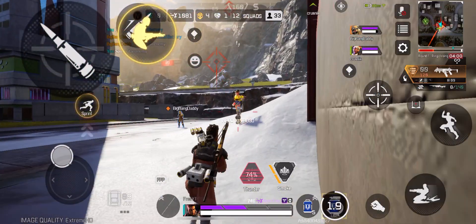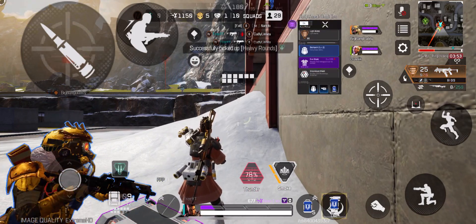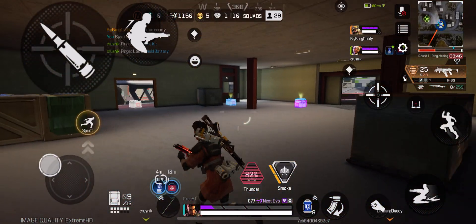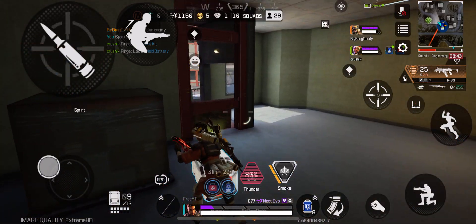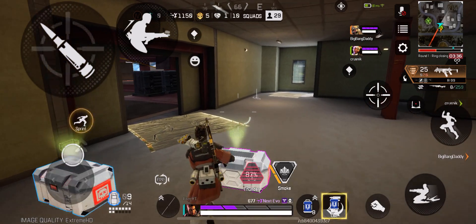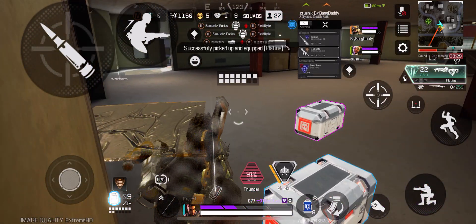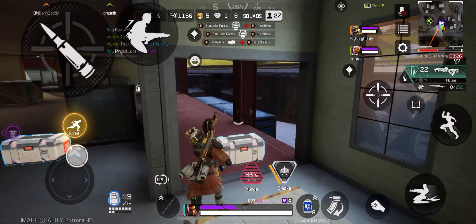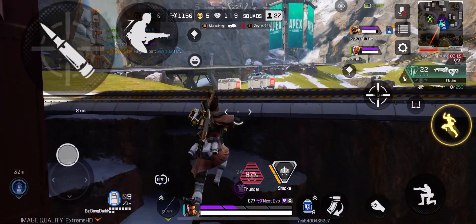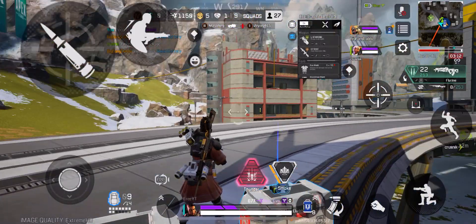Reloading. I'll pop a smoke if we need visual cover — he is your birthday present. Got an evo shield here, level three. Shield battery here. Reloading. Healing my wounds. Shield battery here. Ultimate's off cooldown. Who wants to see it rain?